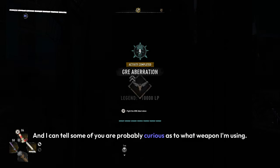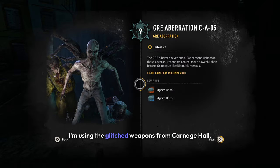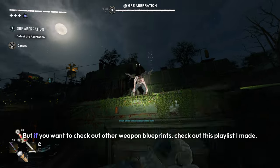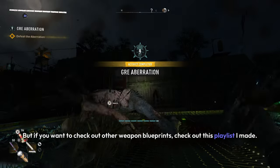I can tell some of you are probably curious as to what weapon I'm using. I'm using the glitched weapons from Carnage Hall, and if you want to know how you can get this, click on this video right here. But if you want to check out other weapon blueprints, check out this playlist I made.